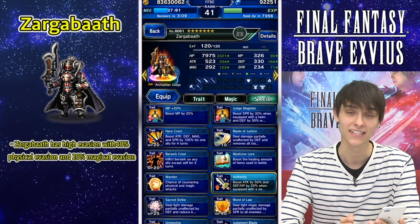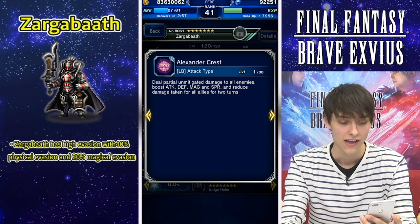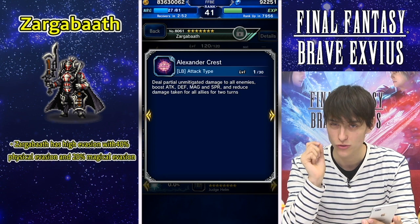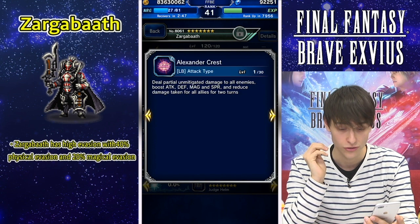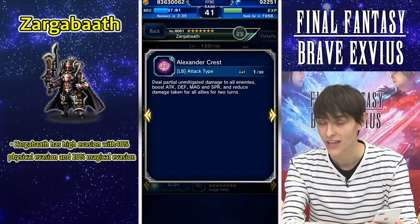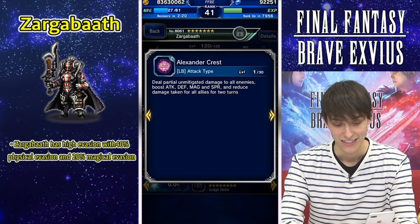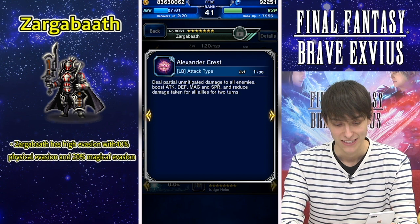Last but not least, Zargonbath has his Limit Burst called Alexander Crest. It will deal partial and mitigated damage to all enemies, boost attack, defense, magic, and SPR for your party, and reduce damage taken for all allies for two turns — a 40% damage mitigation. When you equip the Judge Helm, which is the Trust Master reward for Zargonbath, his Limit Burst becomes even stronger and that damage mitigation goes all the way up to 50%.